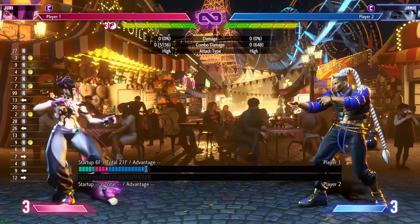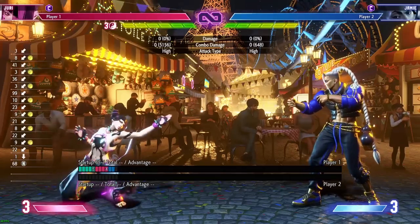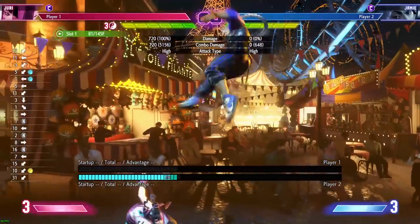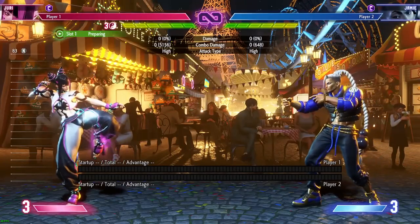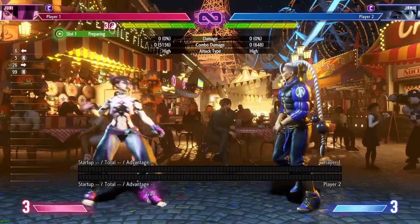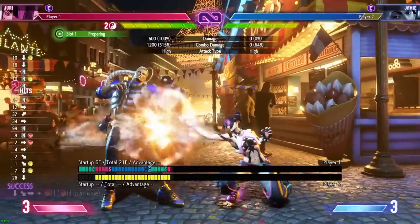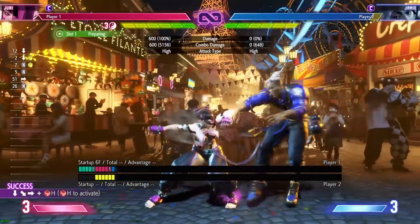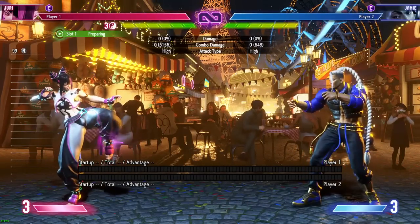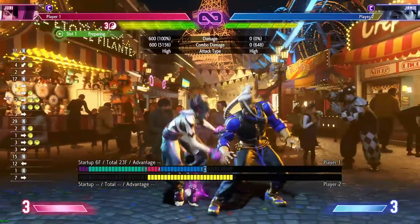Crouch medium punch is a good poke with six-frame startup. It goes diagonally and can sometimes hit jump-ins — it's not your standard anti-air, but it's reminiscent of Street Fighter 4 and 5 Juri. It is special cancellable, so typically you might do stand medium punch into crouch medium punch and end it with heavy fula or DP and store. When Drive Rushed it's plus nine, so it's a button you'll use often to end combos.